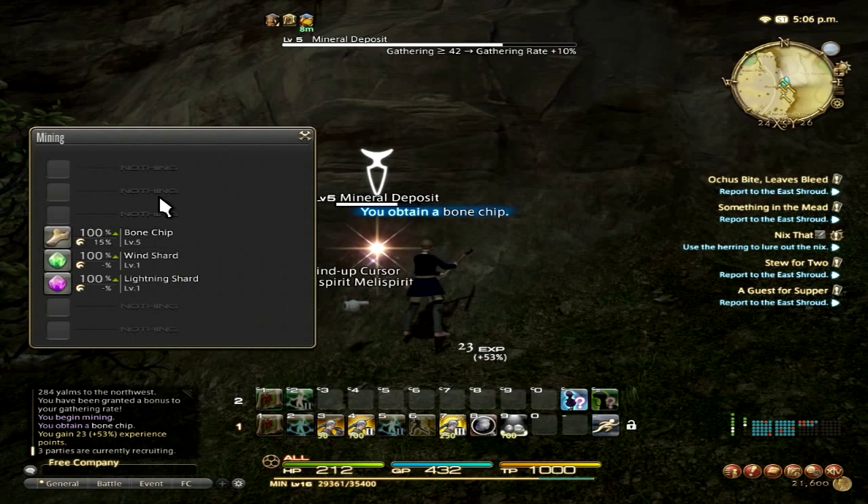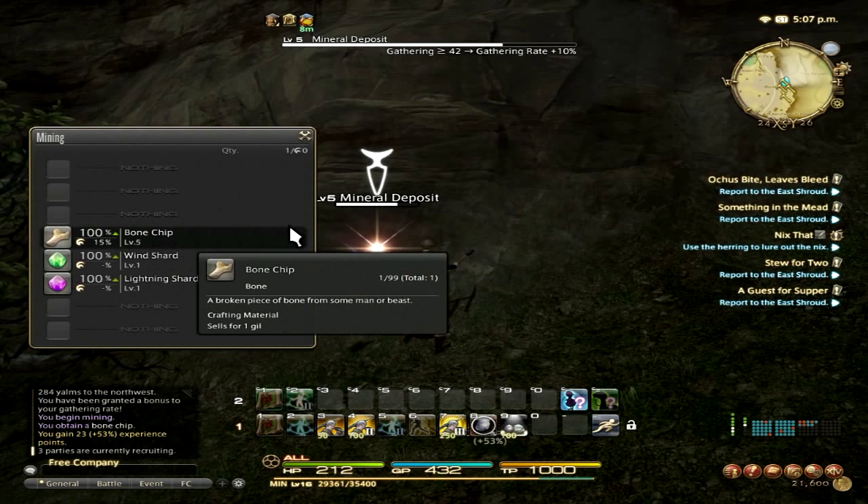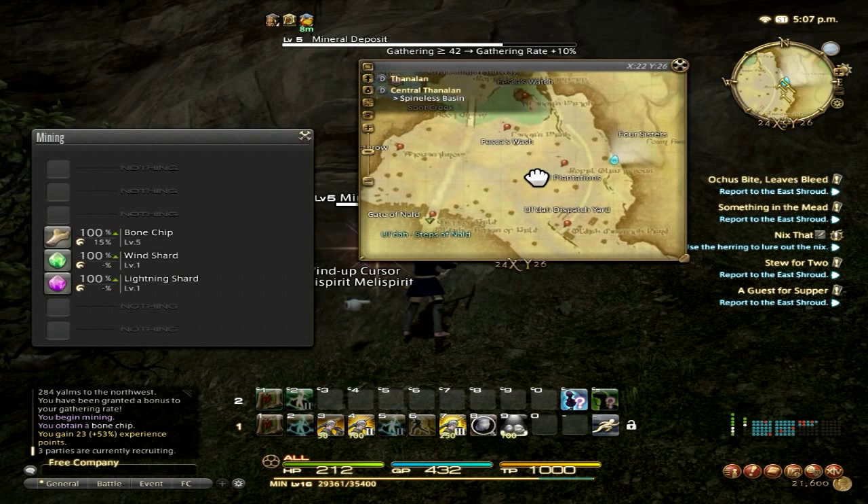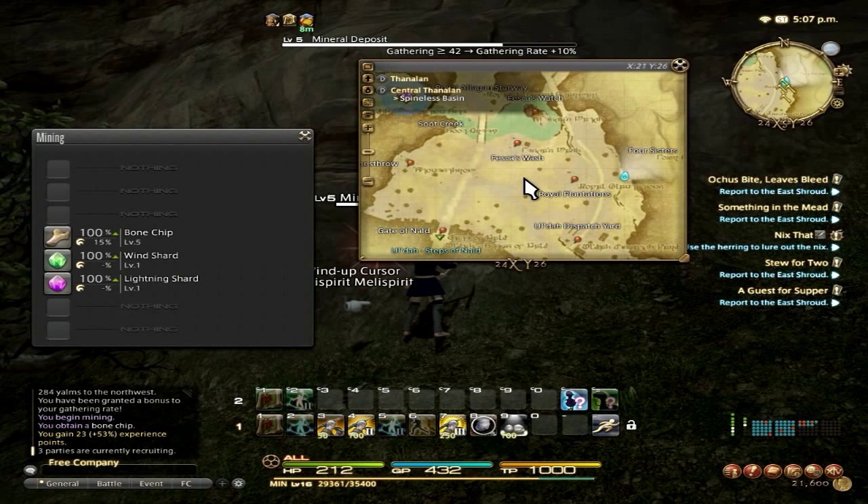If you are looking for bone chips, they are located in the Thanalan, Central Thanalan, Spineless Basin, but more close to the Four Sisters here. They are on the east wall. Over here would be your copper, over here would be your bone chips.